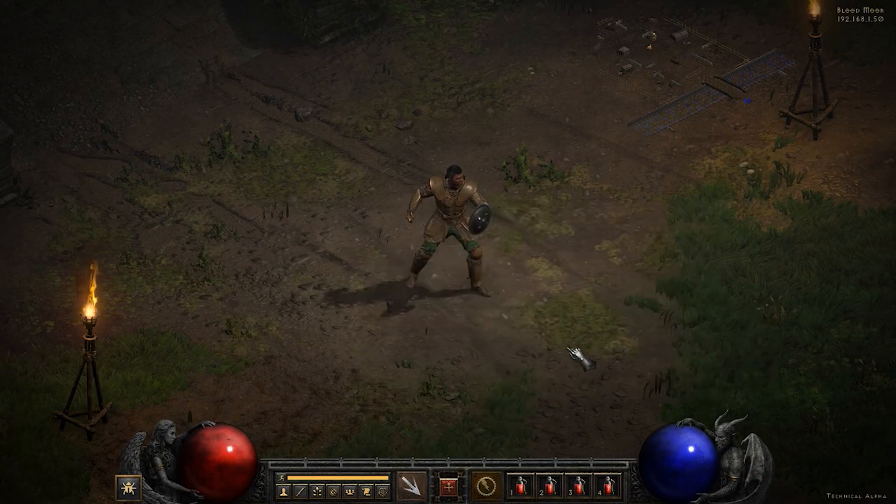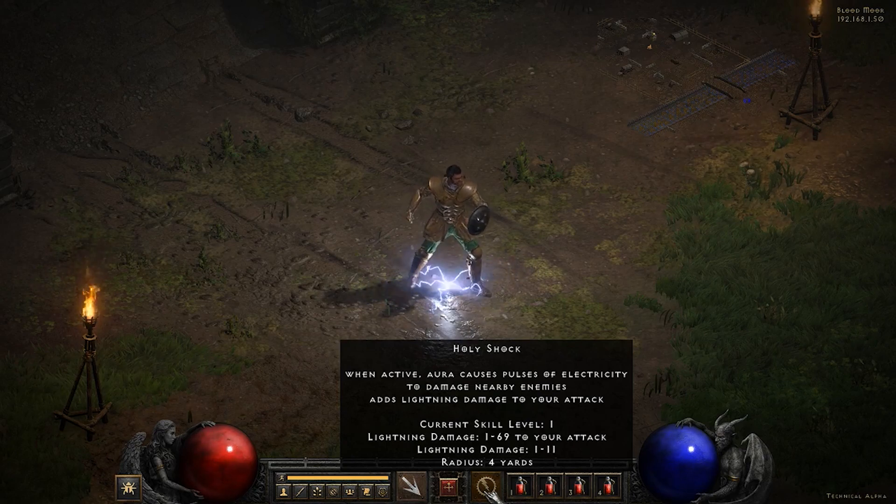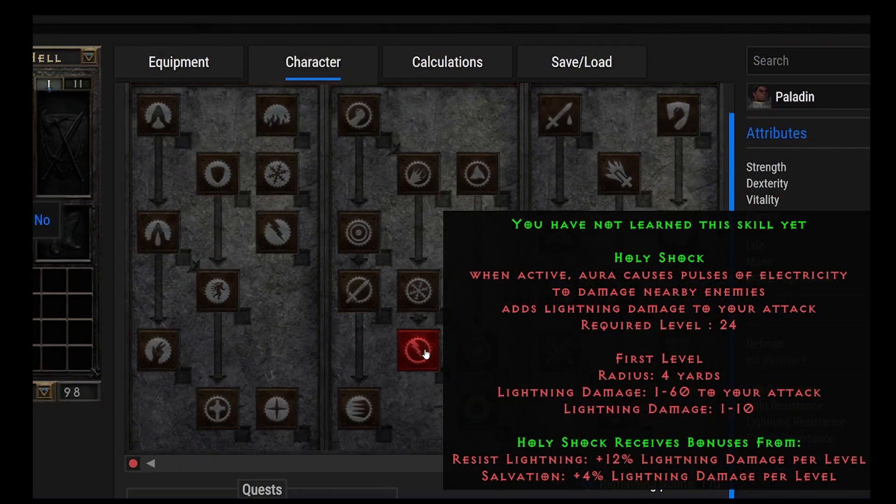Next, we have Holy Shock — one of my absolute favorite auras, probably my favorite of all if not Conviction. When active, the aura causes pulses of electricity to damage nearby enemies and adds lightning damage to your attack. You have to be level 24 to get this. It gives 1 to 60 lightning damage to your attack and 1 to 10 lightning damage in a radius around you automatically. The vast range of damage is typical for how lightning works in Diablo 2 — a really low minimum and a really high maximum.